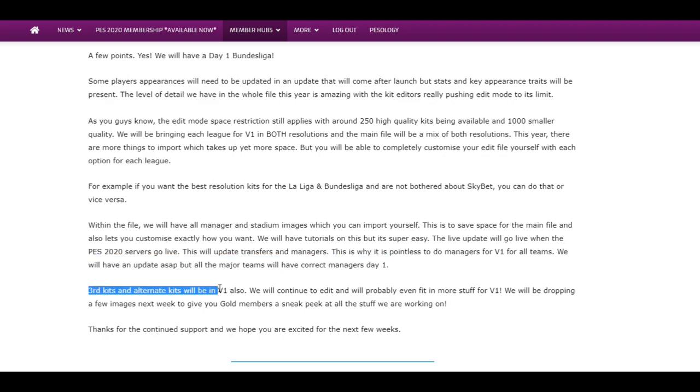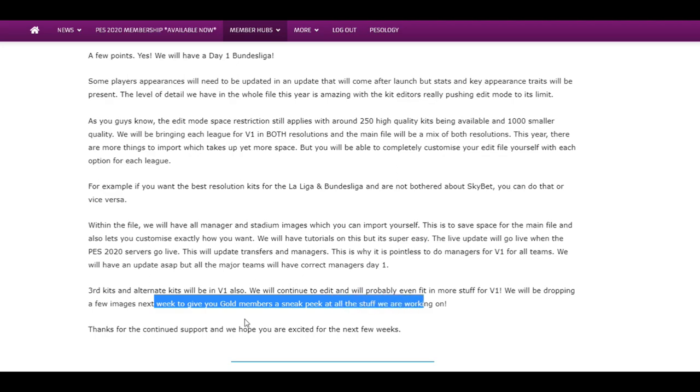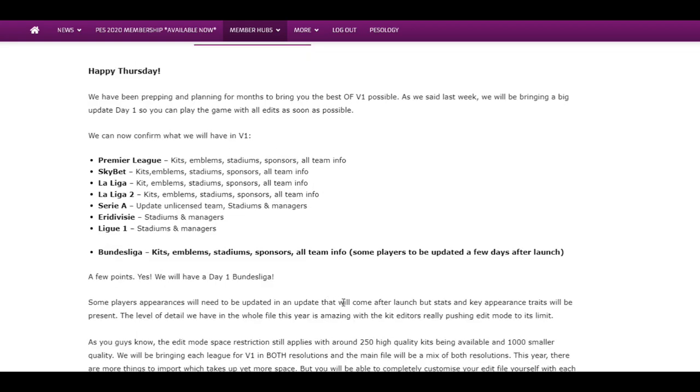Third kits and alternative kits will also be in V1. We will continue to edit and we'll probably even fit in more stuff in version 1. We will be dropping a few images next week to give gold members a sneak peek at all the stuff we are working on. That is pretty much what's coming day one without a shadow of a doubt. We could add more, but this is going to be the bare minimum, and it's a pretty good start. You're getting it on the day the game is out — you don't have to sit around waiting for it. So let me dive into a video showing you the quality of the kits and then I've got some good screenshots to point out the level of quality.